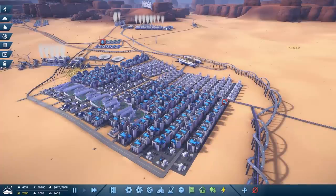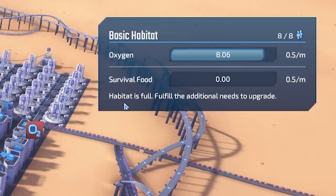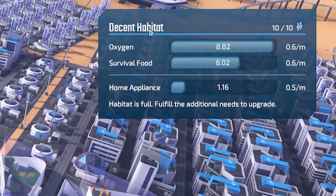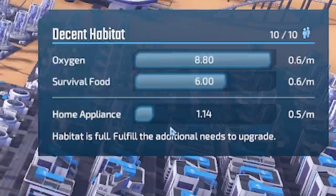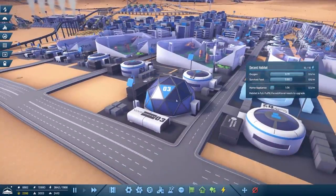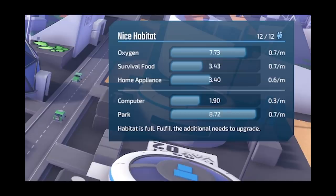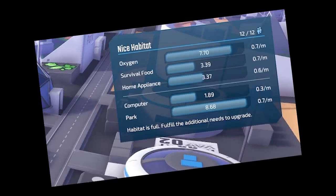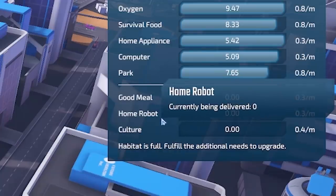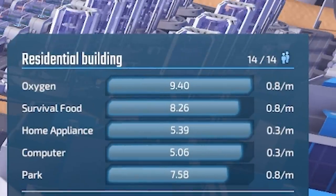This is our current housing area. Each one of these upgrades as they go along. They start off as a basic habitat which takes various things - this one needs survival food, and once it's got that it upgrades to a decent habitat which requires home appliances, yes things like microwaves and dishwashers and washing machines. Once it gets those it upgrades to a crystal maze or nice habitat - these require computers and parks. Yes, parks actually get delivered in this game - the joys of the future! Then it upgrades to a residential building where you need a good meal, a home robot and some culture in order to upgrade to the next level. Every upgrade you can house more and more people.